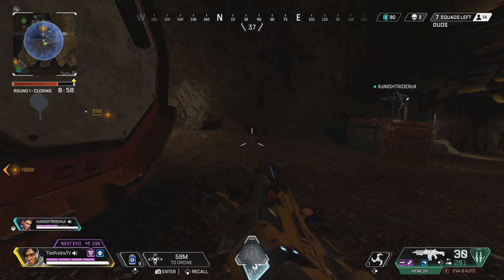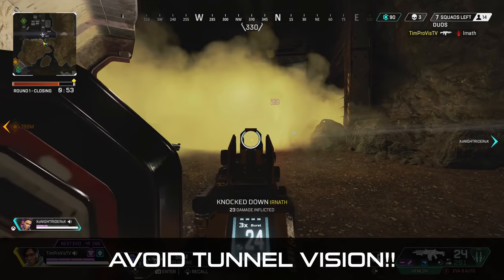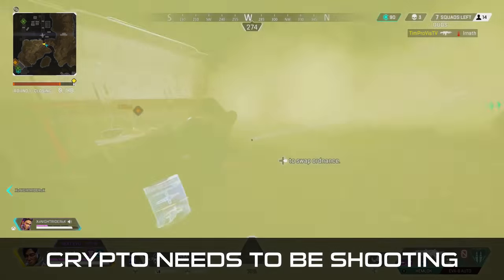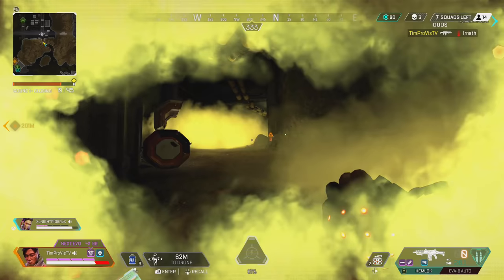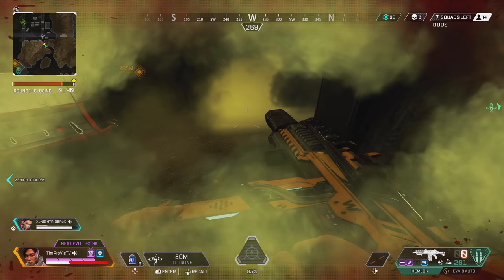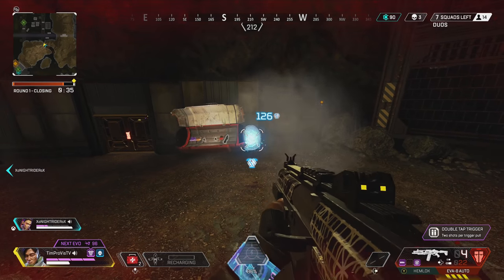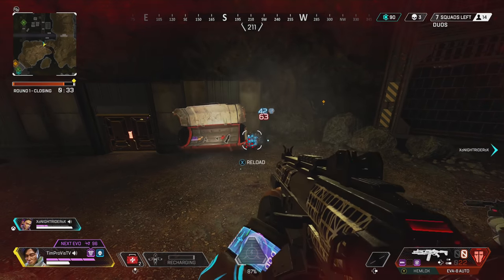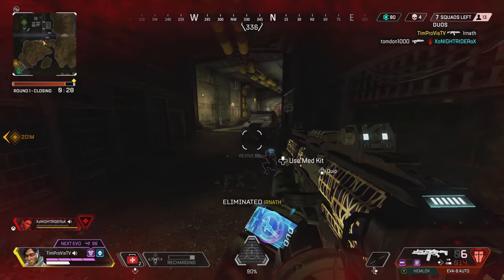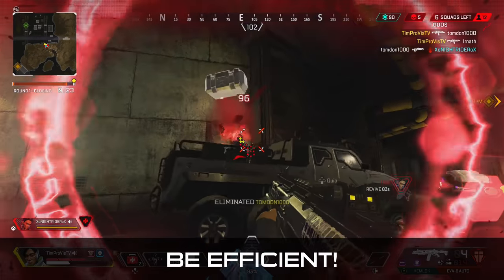Getting caught in drone tunnel vision, trying to get the drone to the perfect spot, is not always the way to do it. Leaving your teammates to fight 2-on-3s or 1-on-2s is unacceptable if you are running Crypto — this is the biggest habit to shake when you first pick him up. There are plenty of times where you can do some recon in your drone to find enemies or gain map information, but be mindful of your surroundings and don't waste time doing stuff that isn't beneficial to you and your team.